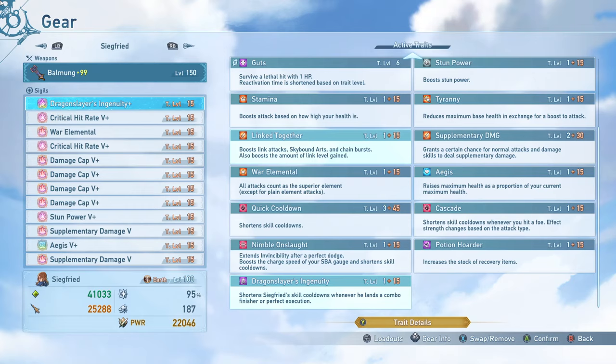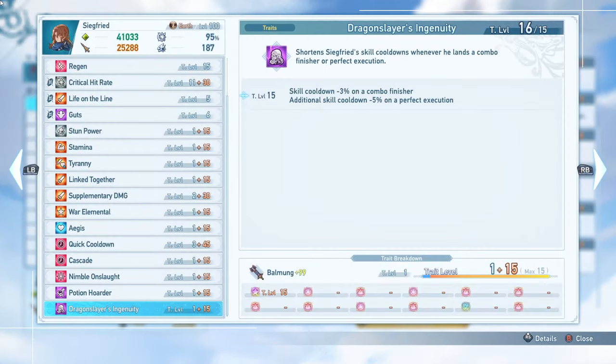Dragonslayer's Ingenuity is one of his unique traits. This will shorten his skill cooldowns when you land a Perfect Execution, which is really nice. When you land a combo finisher you get a 3% reduction on your skill cooldown, and upon using Perfect Execution you get another 5% reduction on your skill cooldowns, meaning you can use all of your skills a lot faster when you're able to land more Perfect Executions. This is a really good skill for Siegfried to have.